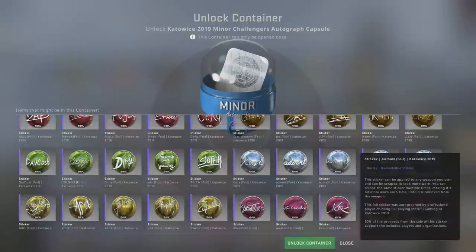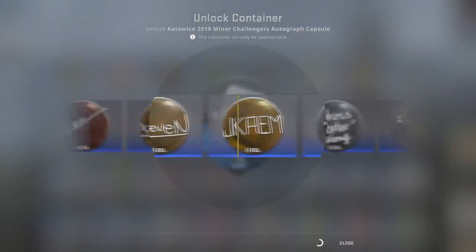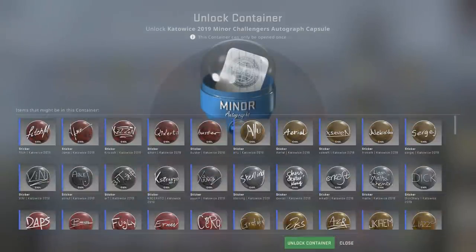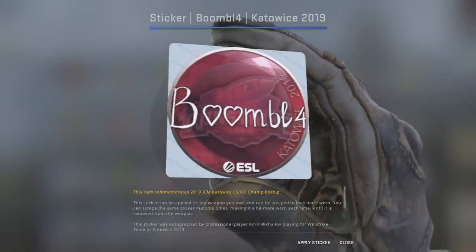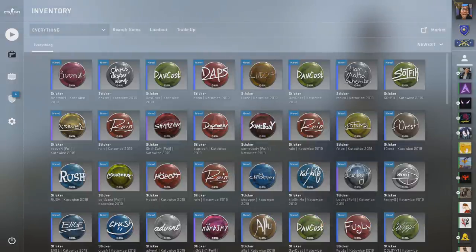We only have two more capsules — the chance of getting gold is just slipping away. We could get a ZywOo sticker from these — ZywOo is literally the French simple. We're going to get Dexter, the second Greyhound player we've gotten, and it is not Dick Stacey. I swear they made his sticker impossible to get — it just says 'dick' in the most shaky signature ever. For our final one, we actually get Boomba — a fan favorite on Winstrike. Thank you guys so much for watching, don't forget to leave a like, and feel free to leave a comment if you want me to give all these stickers away. See you in the next one!